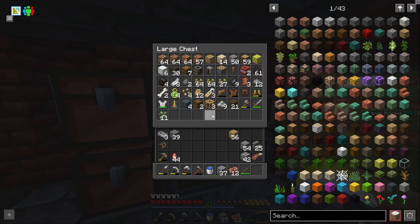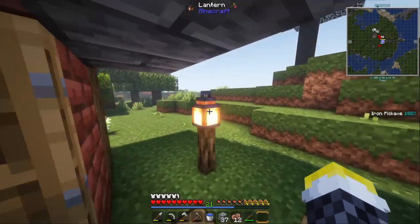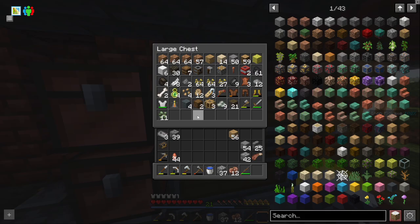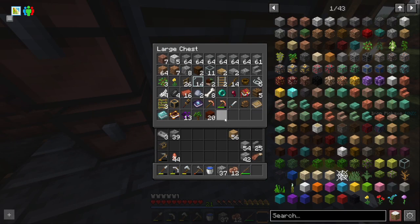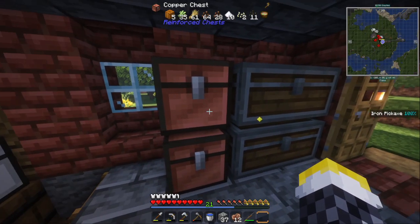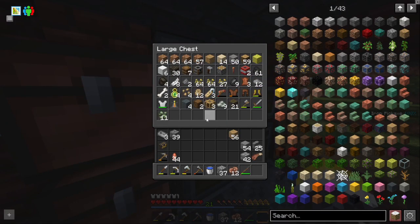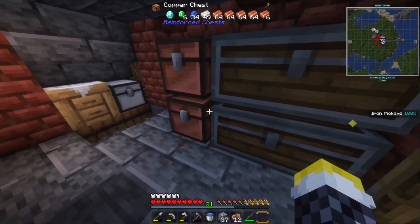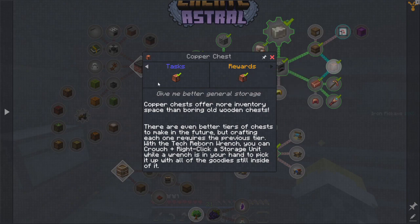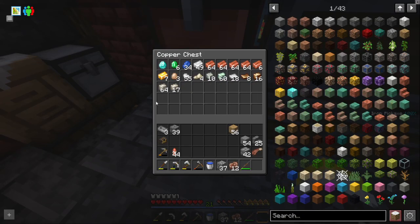Before I forget — I looted the rest of the lighthouse. There were a lot of crates over there just begging to be looted, so I got some stuff. I got a lot of dried kelp blocks, and if I remember correctly I'm gonna need dried kelp for the belts later on, so this was a very nice find. I also made two copper chests — well, I made one and got one from an achievement, and it's nice because it gives two extra rows for only about eight copper.